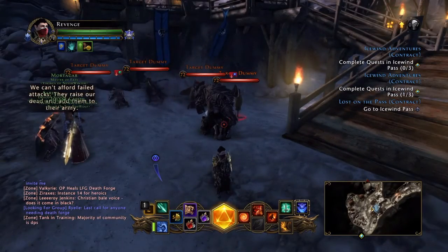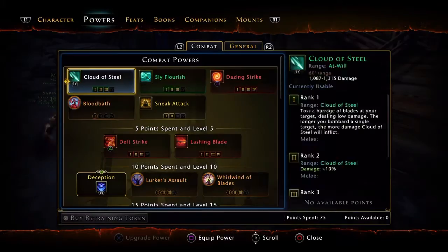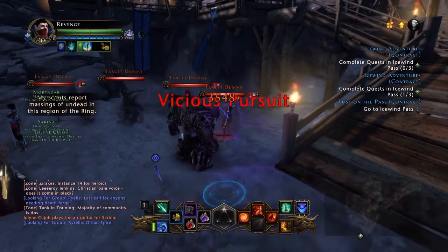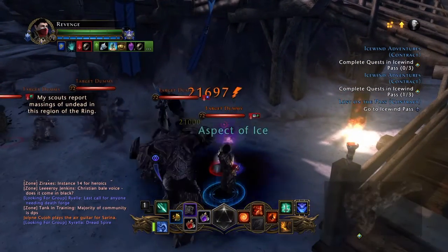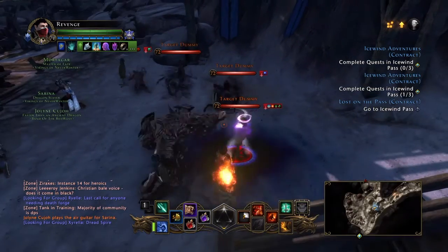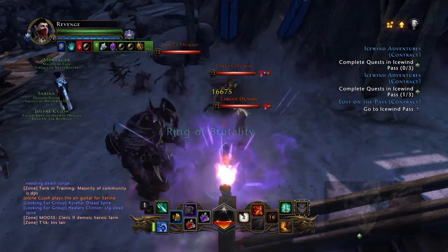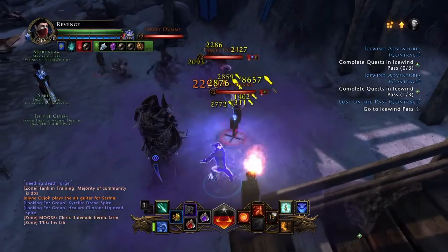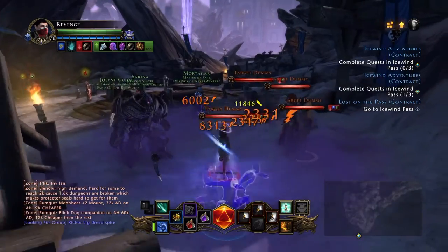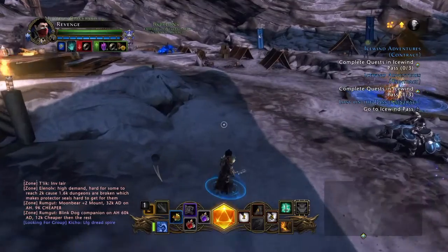Powers-wise, I'm running Dazing Strike, Death Strike, and Smoke Bomb, with Shocking Execution and Courage Breaker. You'll see me use Courage Breaker the most — it is definitely the best daily for you to use. If you can land a Shocking Execution, it is definitely better, but most of the time you cannot do that, so it's not worth it. I just go consistent damage. You don't need that crazy burst — you'll do enough damage as a Trickster Rogue. They're broken against someone who doesn't know what they're doing.